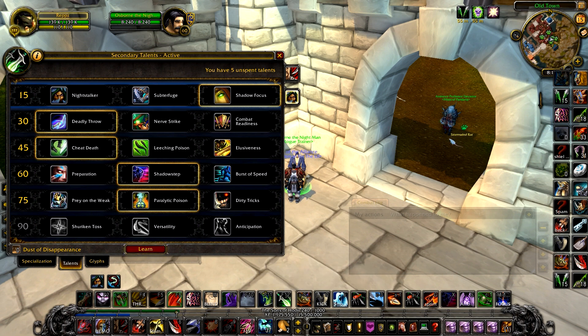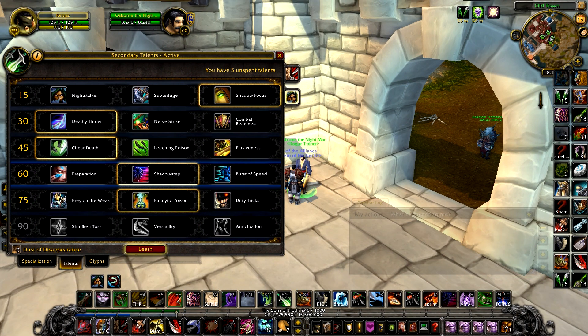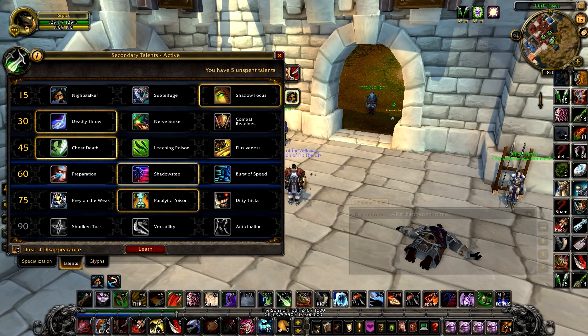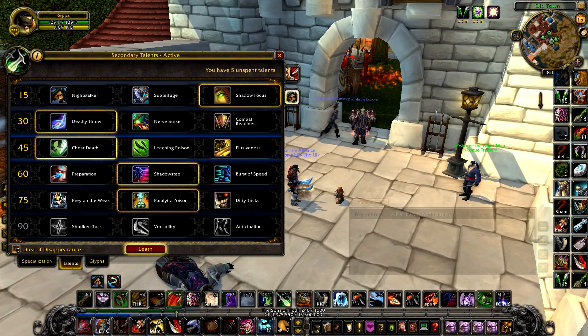Assassination rogues — people have been asking me — they're going to be viable in arenas, but they miss out on Shadow Dance so they can't apply as much burst pressure in a short window. They are good though, so you'll see them in a lot of DoT-heavy comps like RLS, because Assassination poisons do a lot of damage over time. RMP would be Subtlety with a mage, because it's about getting as much burst damage off as possible, and Sub is more bursty than Assassination. Assassination has way more damage over time. Combat is just PvE — I don't see Combat being any good at all in PvP.